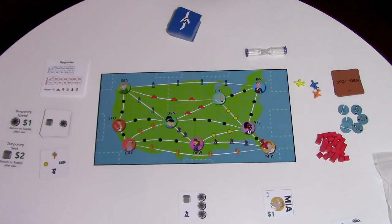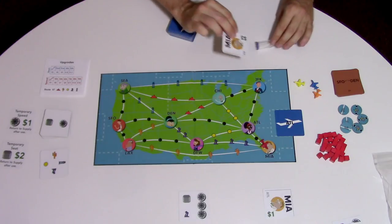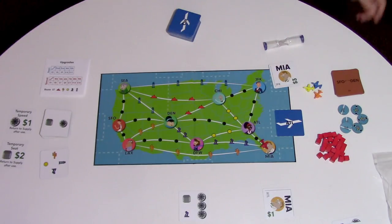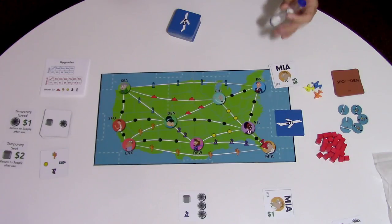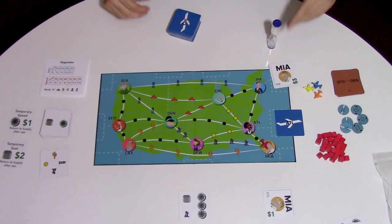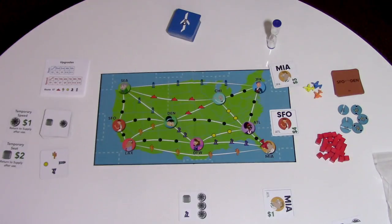The way the round works is that everyone plans together where the passengers need to go. There will be a whole bunch of passengers showing where they are — some will be face up, showing where they want to go — and you make a plan. The wrinkle is that once you have a plan, you flip a 30-second timer, and now you have 30 seconds for all players to take all of their actions at the same time. And yes, this causes a lot of craziness. You're also flipping over any face-down passengers once the timer starts, so you have a little bit of new information to process at the same time.